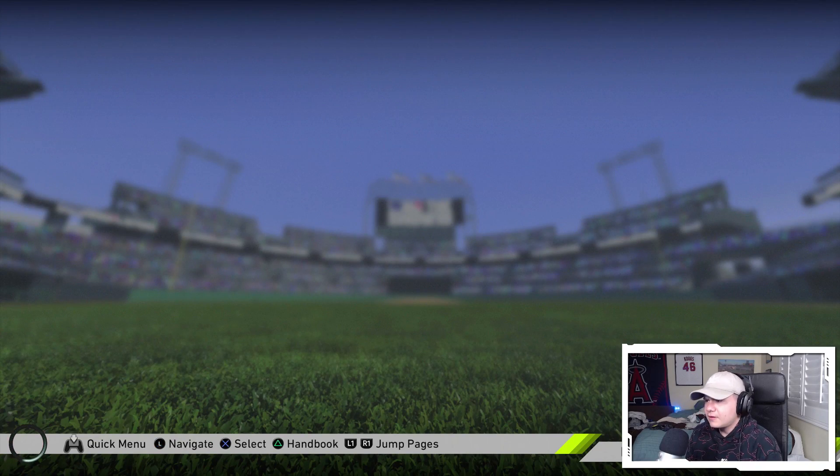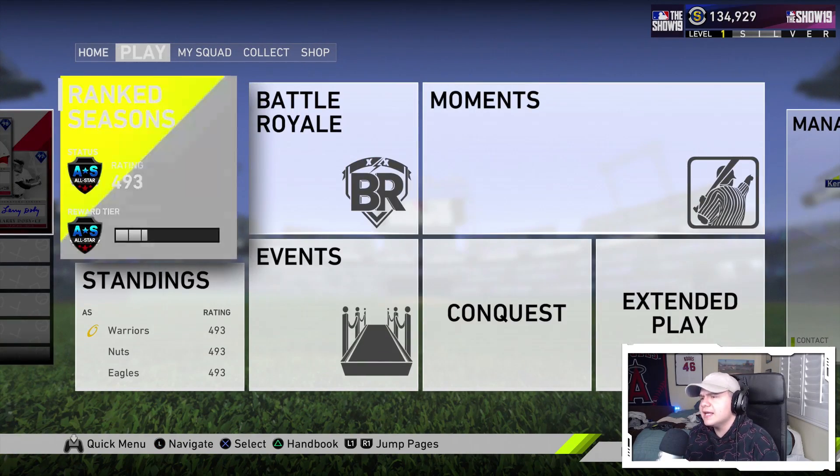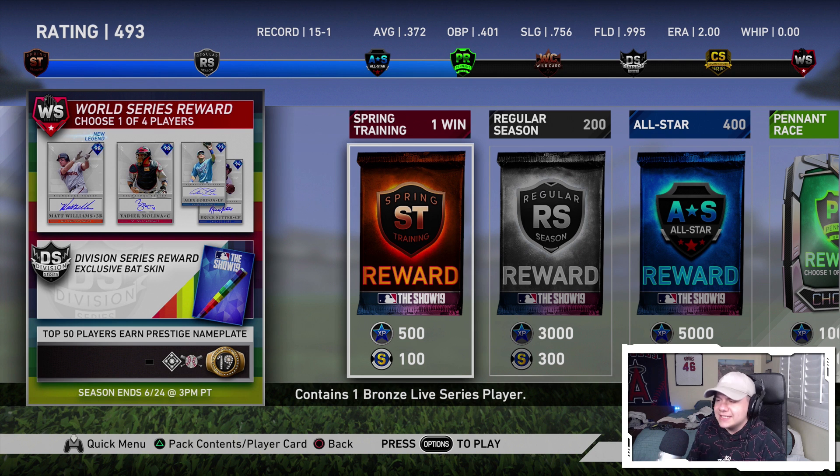We have a ball-in-a-habit pack, the third inning boss choice pack, the third inning program choose one of four diamonds — all that good stuff. In the last ranked season, as you can see in the top middle of the screen, I'm 15 and 1 in ranked seasons with the no money spent squad. I've been doing most of the gameplay over on my Twitch channel, twitch.tv/kooks46.